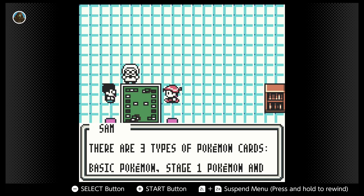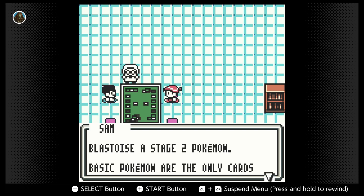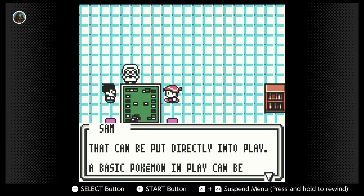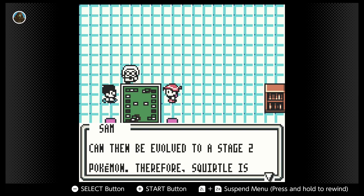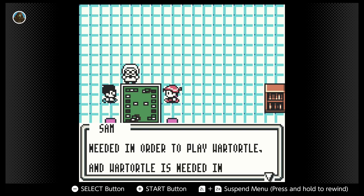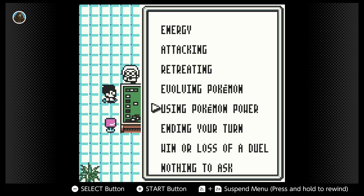Basic, stage one, and stage two. Squirtle's basic, Wartortle's stage one. Only cards that can be put directly into play — these are getting deep right now, the deep ocean where there are Squirtles and Wartortles and Blastoises and rules. Look at Mr. Mason — he looks weird. He was evolved into a stage one Pokemon. Stage one Pokemon in the play area could then be evolved into a stage two. Therefore, Squirtle is needed in order to play Wartortle. So you can't just send out a Blastoise right off the bat — you have to work up to evolving them.